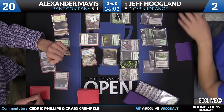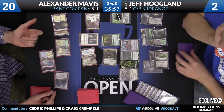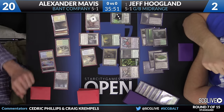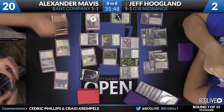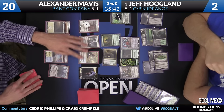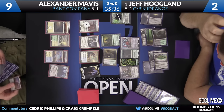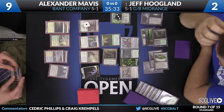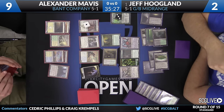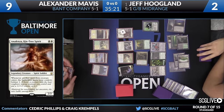Looks like Alexander is going to make a token from the Westvale Abbey - a Human Cleric is on the way, slowly but surely. Alexander does take one. Time to untap and draw. I believe that Cleric should have triggered Anafenza - there should have been a trigger for Bolster, but I think Alexander missed it. Though we will take a look at Anafenza very quickly, and it's a non-token creature, so we were just kidding. Lots of text on lots of cards.